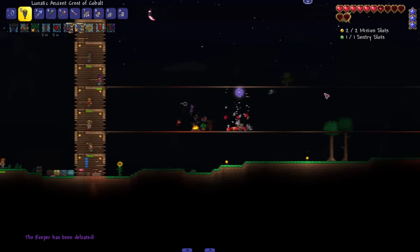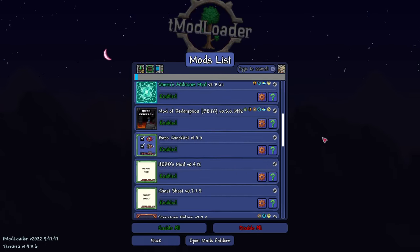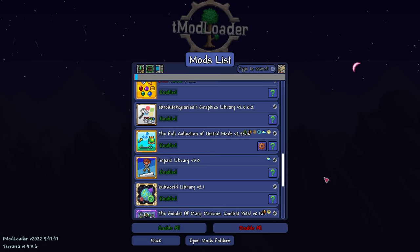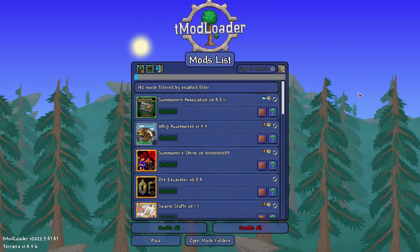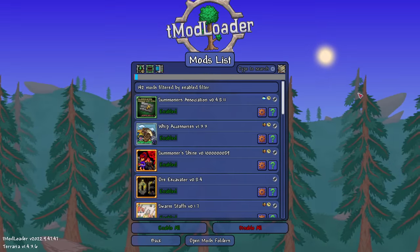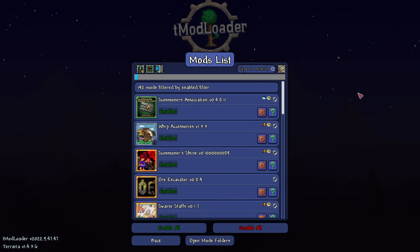That's all the mods in this pack — a nice little collection. I'm potentially doing a summoner-only playthrough in master mode, but I'm waiting for tModLoader to update to 1.4.4, which is still taking a while. The mods shown here are what we're working with to make summoner better, and you can swap out or add whatever you want. Let me know if you want more videos like this — we could even do themed mod packs around oceans or medieval themes. Thanks for watching!